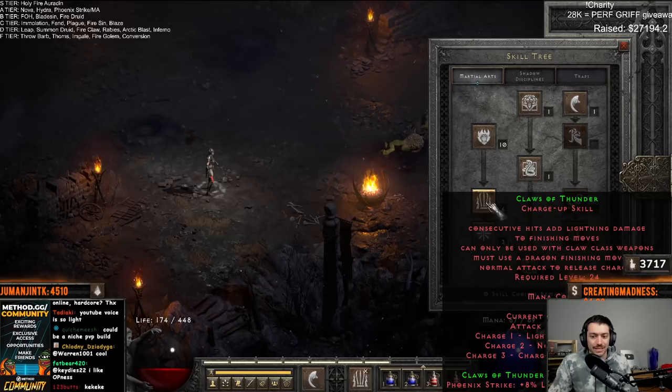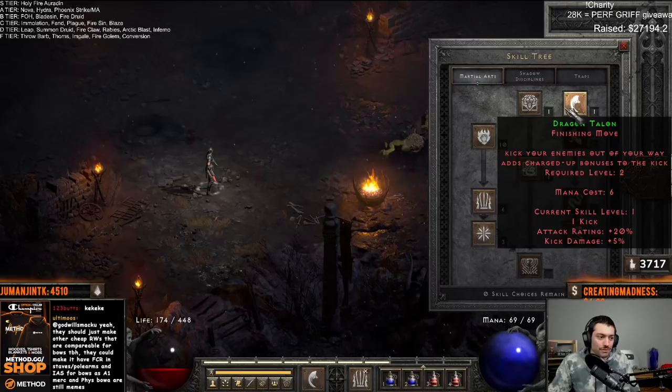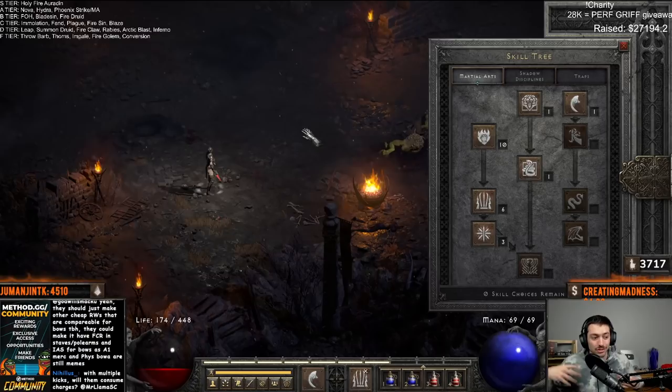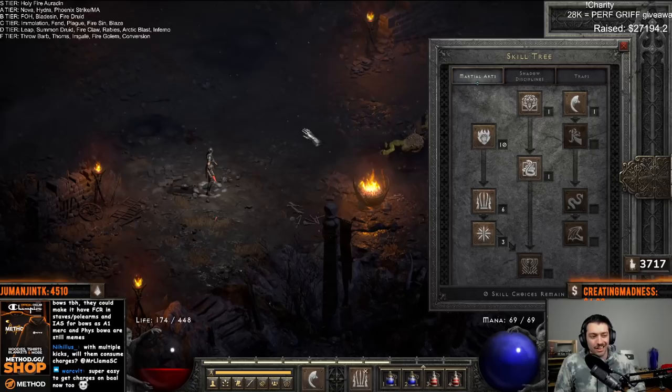Additionally, they increased the attack rating on all of these, so you can actually hit more often to build these charges — because it was really hard before. And then something they added is all finishing moves will now always hit 100% of the time if you have at least one charge. This is super helpful because you will always land the finish instead of missing repeatedly while your charges expire. This is one of the reasons the old martial arts sin was just rough — hard to hit, hard to build, and if you did build it all up you basically had one shot and that was it.